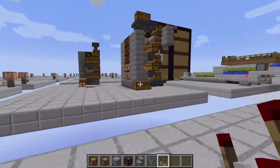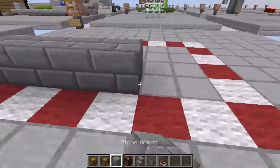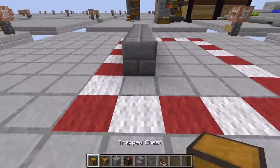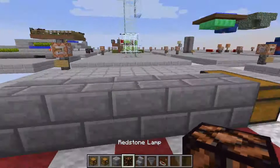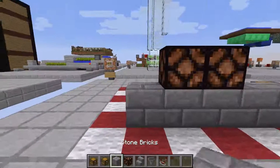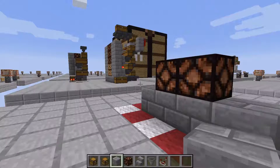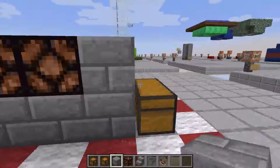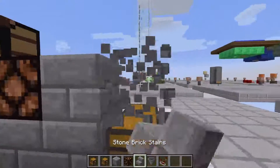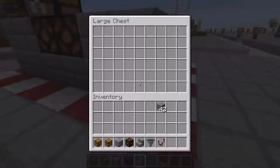We're going to start by building the first level. You build out some bricks, then place a chest, then put in your first set of redstone lamps — two blocks on either side. It's pretty easy.